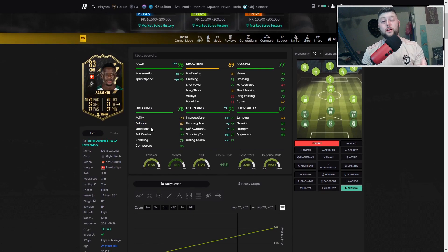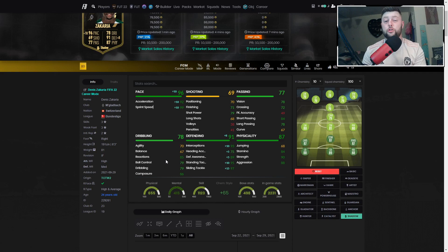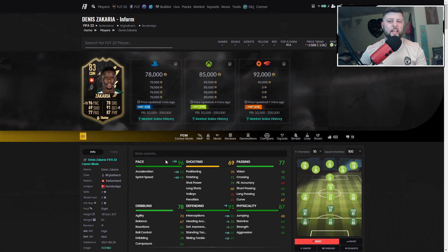As we get more informs into Zachariah — maybe an 86 up to an 88 rated card — that agility and balance could really balance out and make a nice card. Overall I'm giving him an eight out of ten. For an 83 first inform he's going to be good for a Bundesliga side. I'd suggest waiting until Friday to check for promo packs, or even until Tuesday, because the more days you leave it, the more he gets packed and the less demand there'll be.